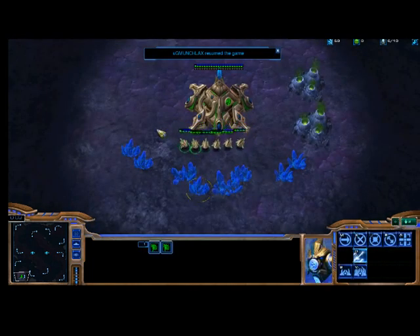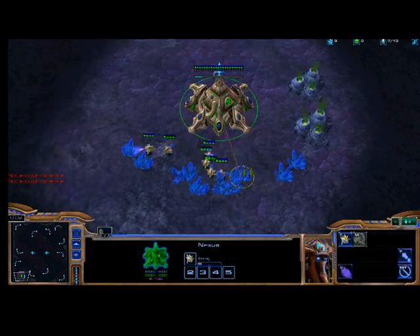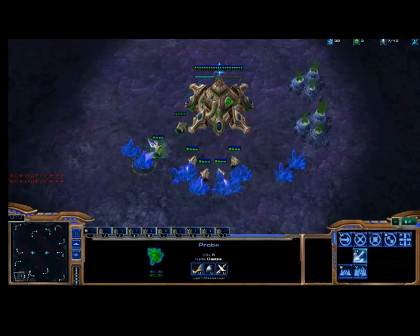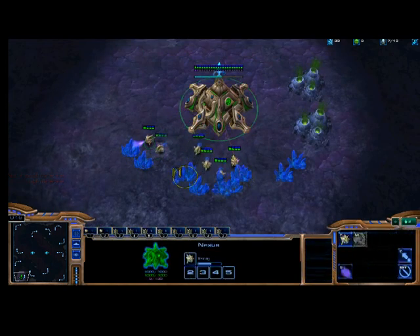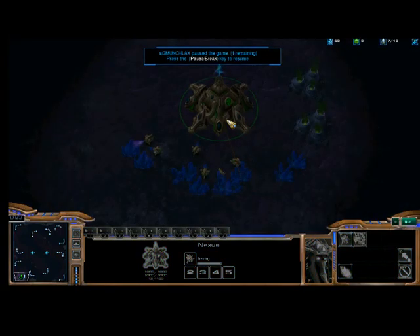Alright, so unpause, select the probes, try to split them so that they don't all go to the same mineral patch. Then you start mining, and you start making your first probe right away. You want to make that first probe basically at the same time as you're moving out your first six workers. You want that first probe making right away. I've got 60 minerals already, so I've got to start another probe right away.